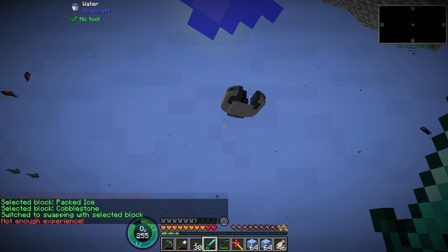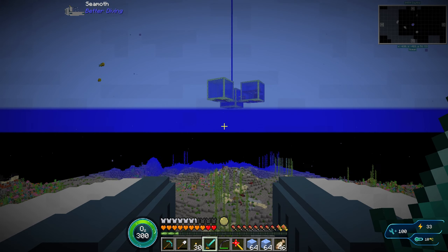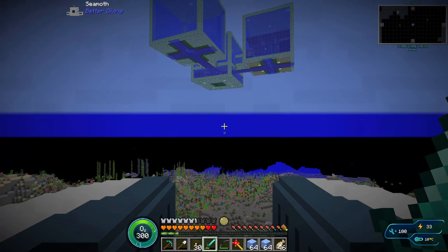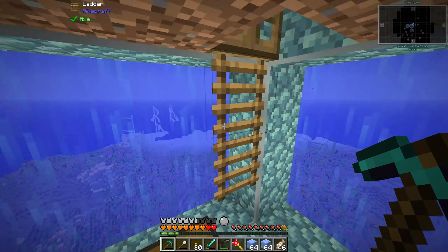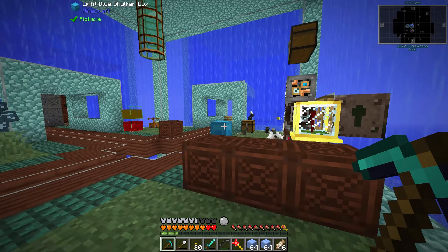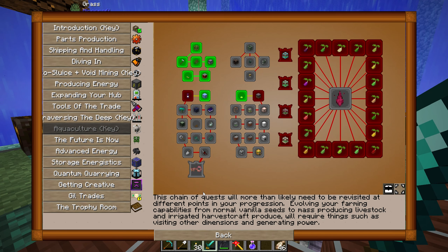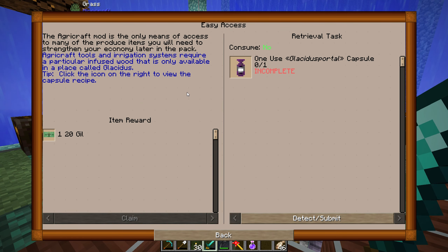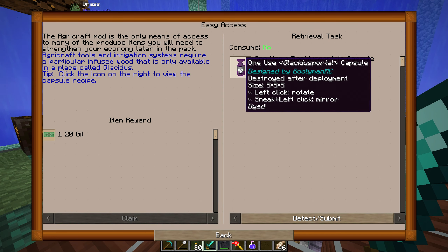Not enough experience — we're out of experience again. We really need a mob farm. I have the items to make it but I'm always so lazy when it comes to mob farms. Time to head home. The battery is running kind of low, so I think I should make a new battery soon — have some spare ones anyway so we don't run out by accident. But there we go — we have a bunch of packed ice. It's not super much, but that would take us forever to craft. We get our night vision potion. The Agri-Craft mod is the only means of access to many of the produce items you would need to strengthen your economy later in the pack. Agri-Craft tools and irrigation systems require a particular infused wood only available in a place called Glacidus. Click the icon on the right to view the capsule recipe. It's a portal — a 5x5x5 structure with tons of packed ice, a block of gold, and four buckets of purified water.